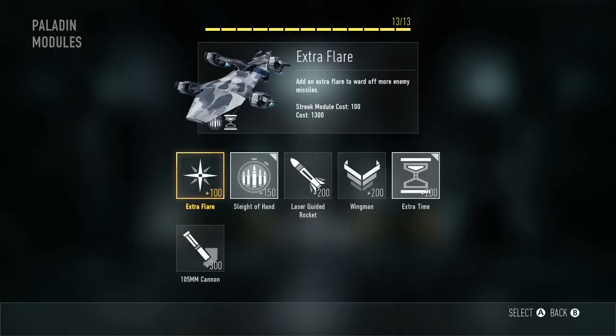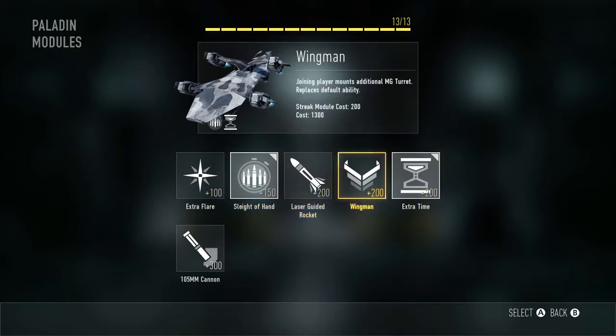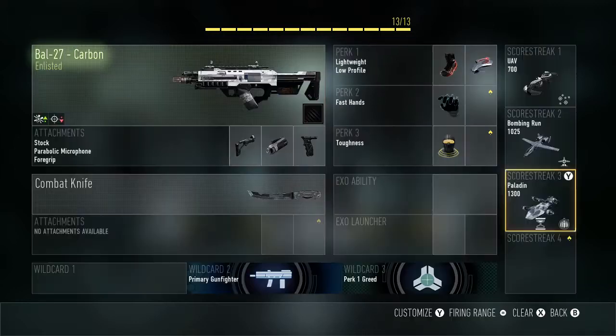For the Paladin I have Slider and Extra Time. Extra Time is obvious — just so I can mow more people down. And Slider because without it, it takes such a long time to reload the normal rounds, which really frustrates me. That's why I have my class set up this way. Now it's time to look at my guns.